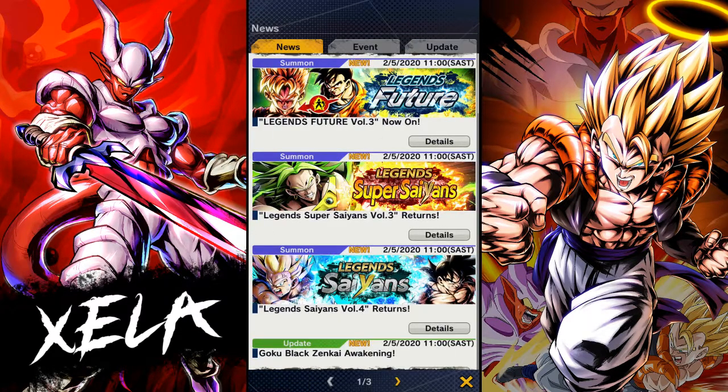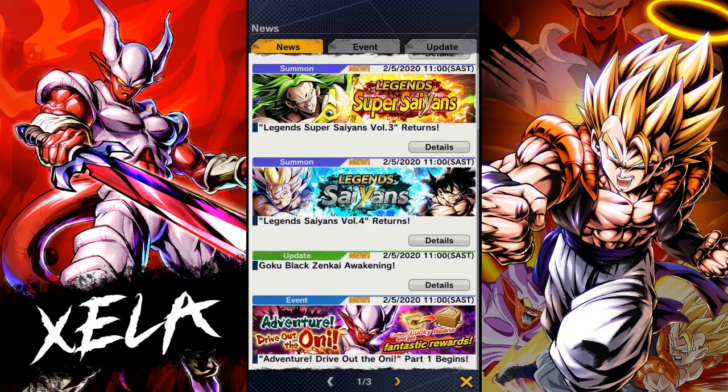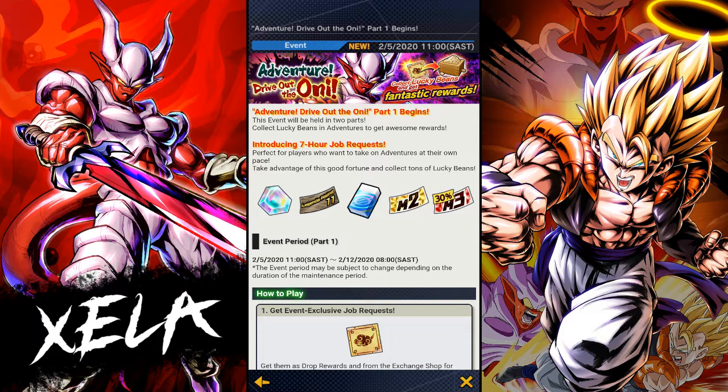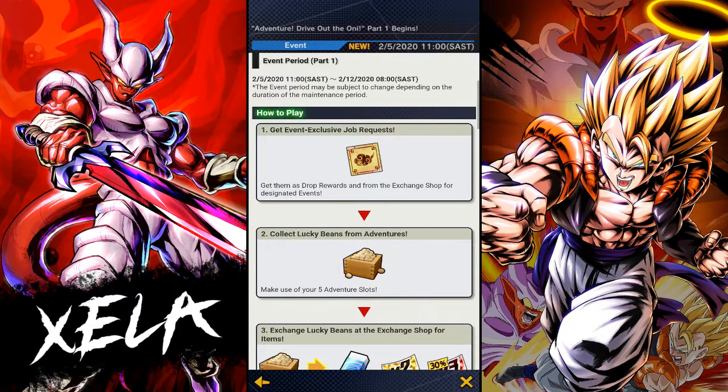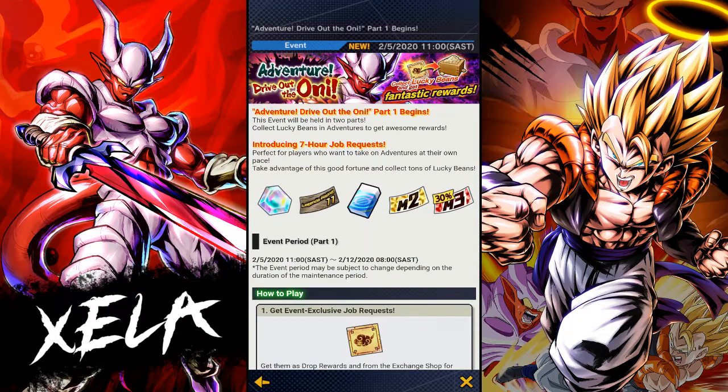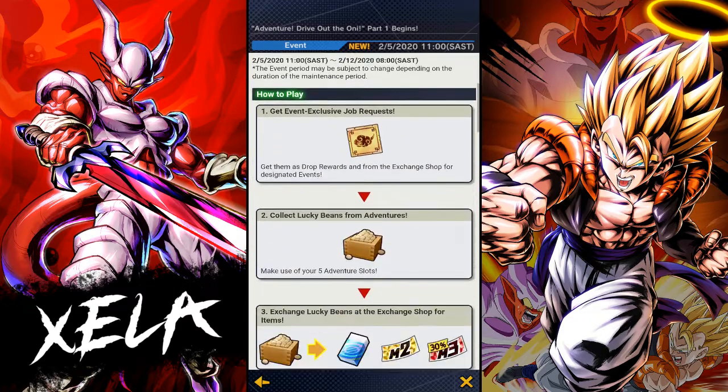They've fixed other bugs too — it seems like a very cool update. There are also banners coming back but just don't summon on them; don't waste your crystals, it's fully not worth it. I want to talk about adventures: I don't like the fact that you have to go hour by hour by hour. I still wasn't able to get 800,000 — I was at around 777,000 — it was just too much. They should seriously cut it in half and give more rewards per adventure.